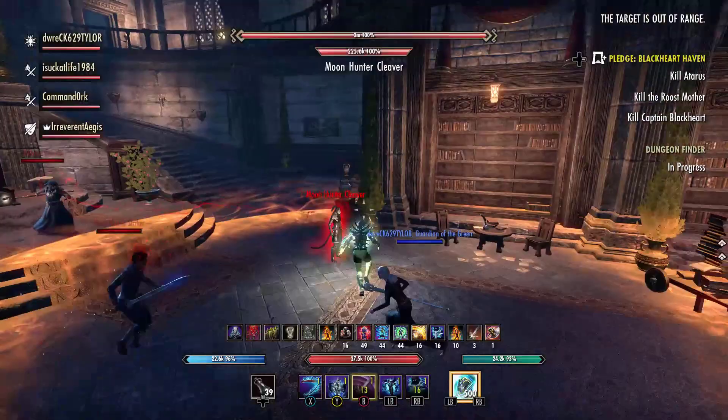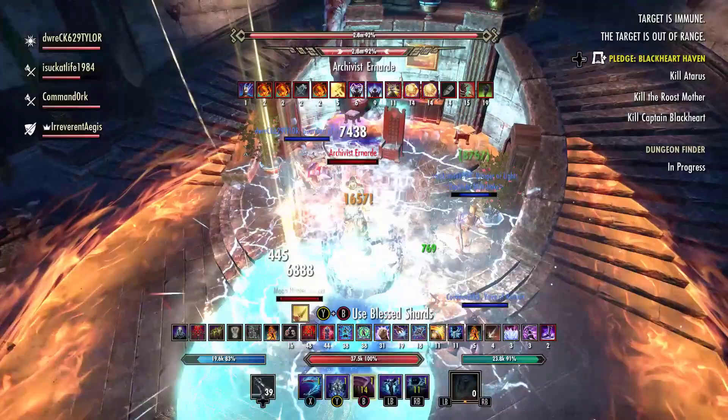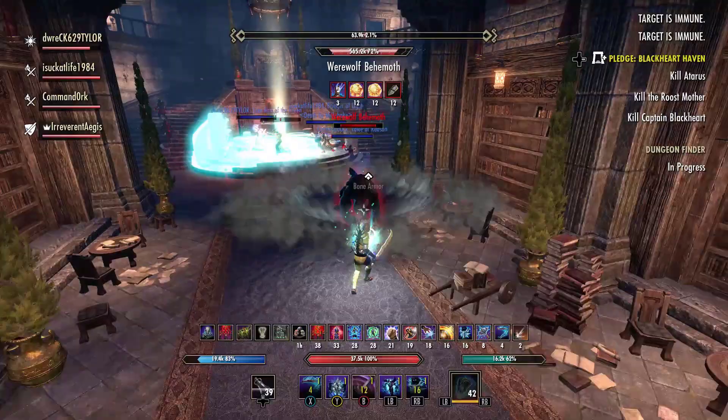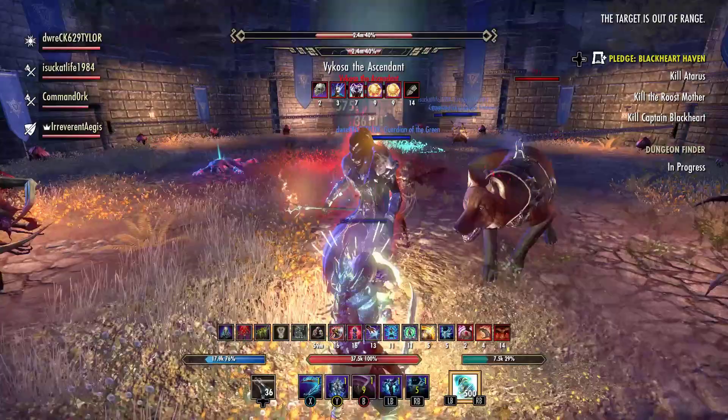I just have two more bosses to show you before I get into the nuts and bolts of this build. Here we have Archivist Ernard, the second to last boss in Moon Hunter Keep. Pretty much all I do is poke him, drop my ultimate, and then stand over here to make sure this breath doesn't hit my group. And by the time I finish this sentence, he's pretty much going to be dead. Total elapsed time — 17 seconds.